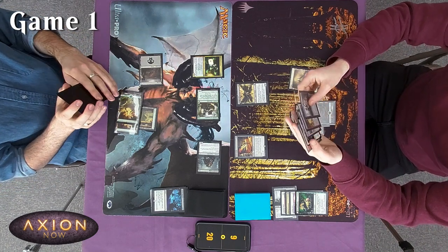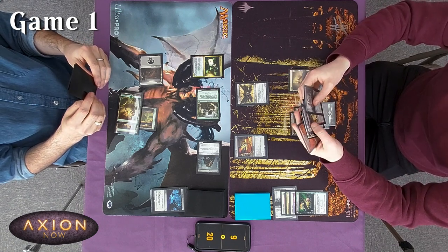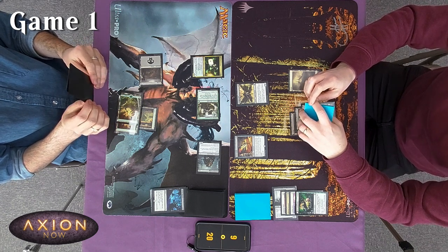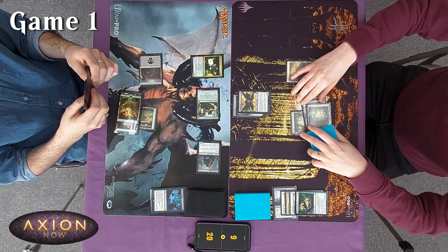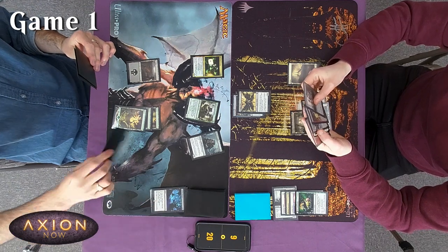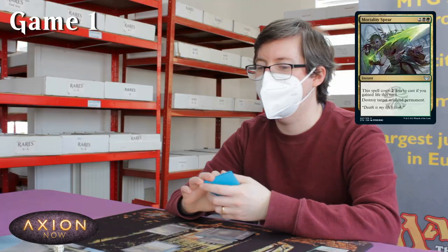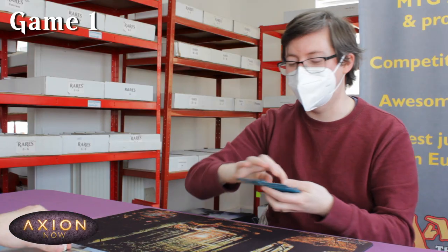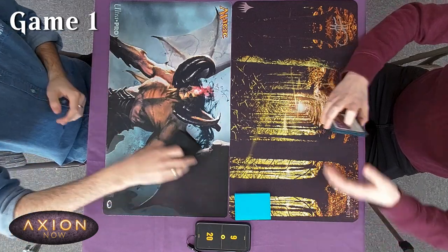Untap and draw — still not drawing well. I pretty much just die here. The Quill gives lifelink, yes, but it doesn't really help when I can't do anything — I just end up chump blocking. I probably attached the Poet's Quill to the Poet — very on flavor. My three-two lifelinking, it could be flying if it wants. I'll tap — Mortality Sphere your Poet. That'll do it. GG! Oh, good game. The growth — even being able to answer it fairly promptly, and five that earlier — yeah, he'd done enough.